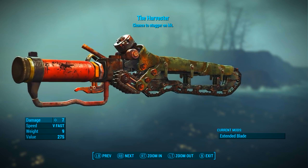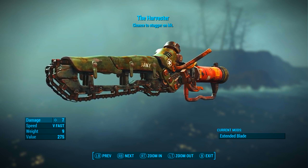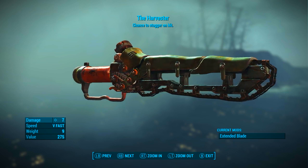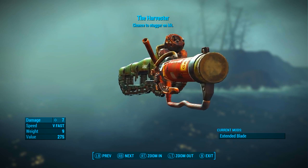Once that is applied we can see it has a base ballistic damage of 7, its speed is very fast, its weight is 9, its value is 275, and up at the top we can see the Harvester's chance to stagger on hit.